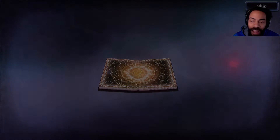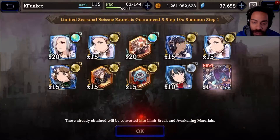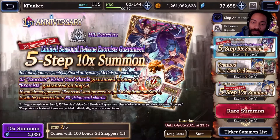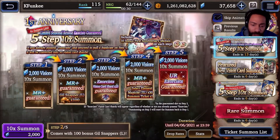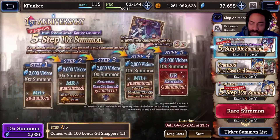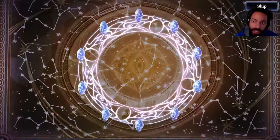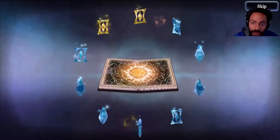I'm gonna get to step three because step three gives shards and you do get those tokens — that was actually amazing. Gill Snappers was an MR plus guaranteed, so it upgraded from blue to rainbow. We have Gill Snappers guaranteed on step two and shards guaranteed on step three. Magic site — I'm not sure what magic site has to do with a card, but let's keep going and get to step three for those shards. Step three visor is going to be worth it.